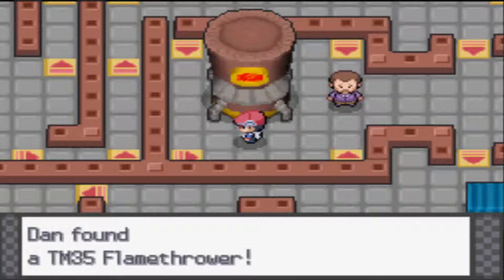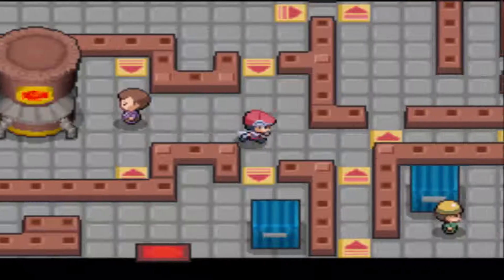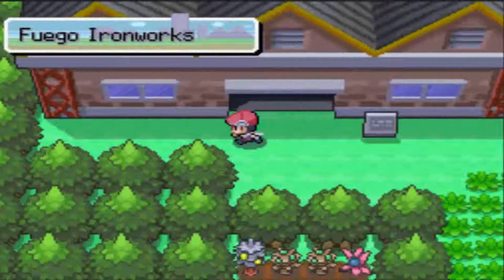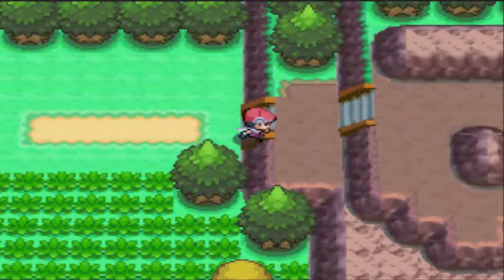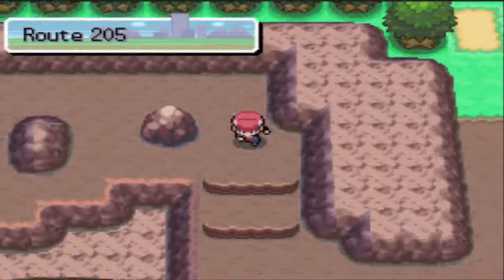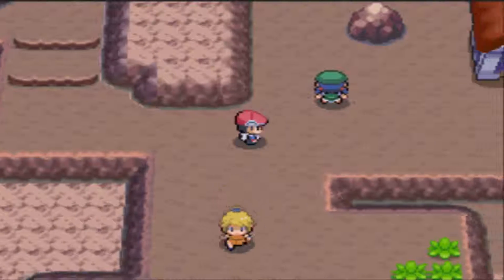We've got Flamethrower — and we've got Thunderbolt and Flamethrower today. All the elemental moves and stuff. With that, we've actually completed the Fuego Ironworks. It was more of a showing-it-off episode. I didn't want to do too much in it. And we're back on this route — who knew it would end up here?